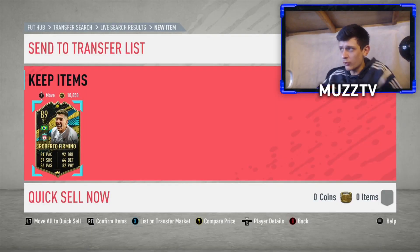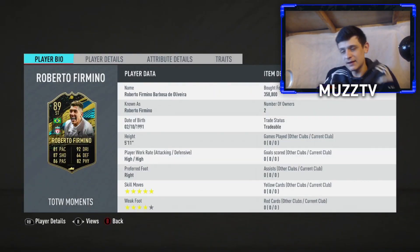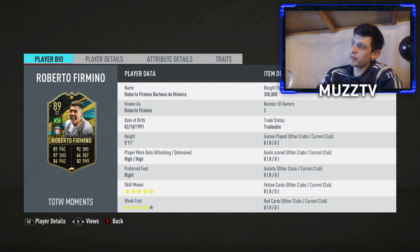Welcome back to a brand new video. EA have released a sick looking Team of the Week, especially in terms of hybrid cards. I don't think there's loads of usable ones in there — it's definitely good for FPC fodder. In terms of players being usable, not loads. I'd like to know your thoughts on this Team of the Week, but for me, Firmino looks very very good.